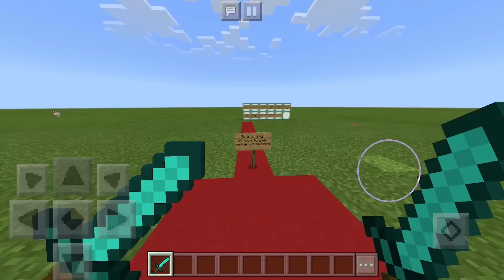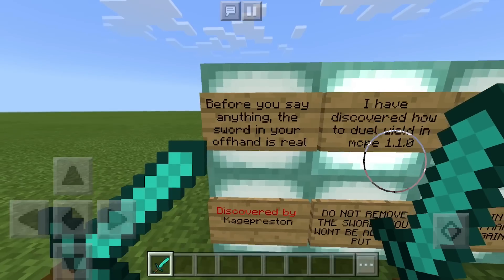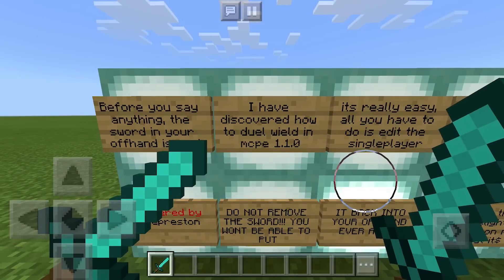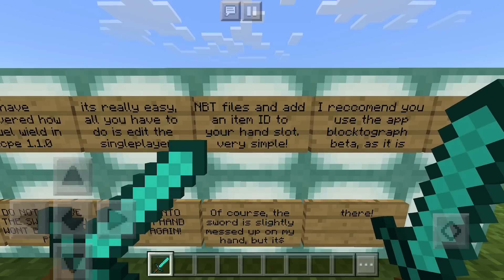Let's go ahead and read all these signs. It says you should go into third person, which we already did. Then it says: 'Before you say anything, the sword in your offhand is real. I have discovered how to dual wield in MCPE 1.1.0. It's really really easy — all you have to do is edit the single player NBT files and add an item ID to your hand slot.'